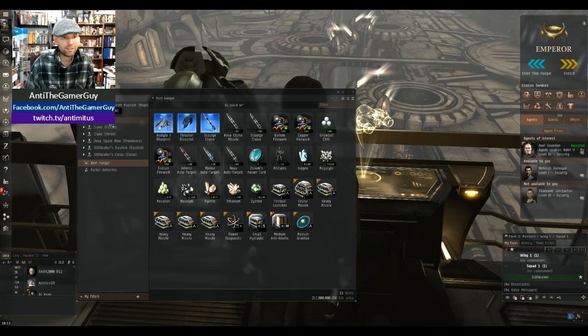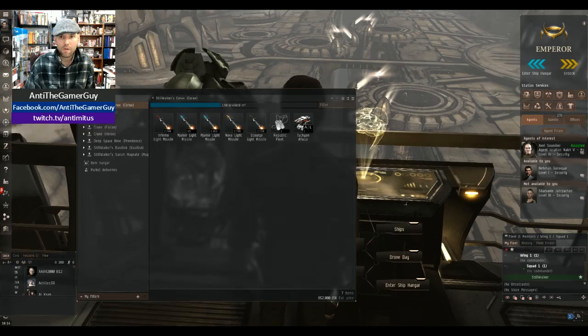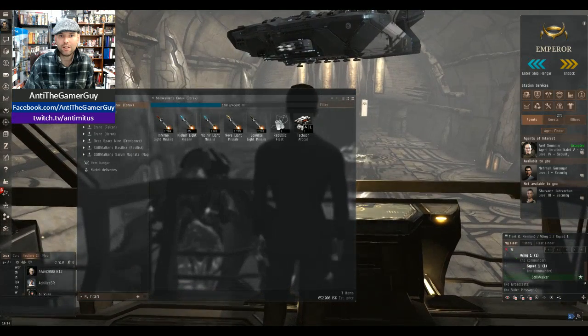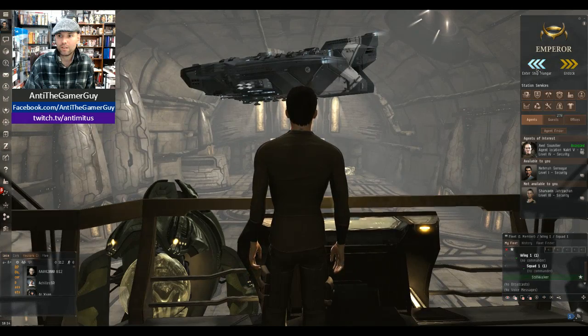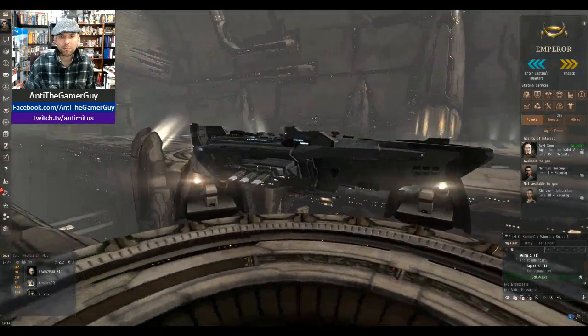There are two different types of space in this game — you got low sec and high sec. High sec is patrolled by the police, and low sec is not. So if you go into low sec you pretty much can get killed by anyone, or you can kill anyone without consequences. First I'll show you a cool little missile ship called a Korax. As you can see it's a little bit bigger and it has tons and tons of little missile launchers on it, which is really cool. I'll go ahead and enter the ship hangar so you can see it a little better — it's made by the Caldari.